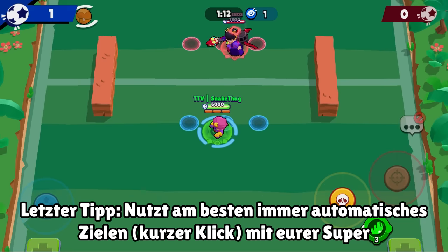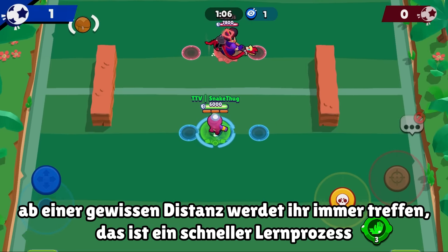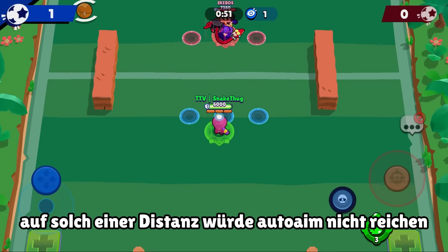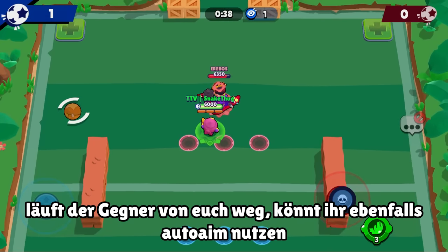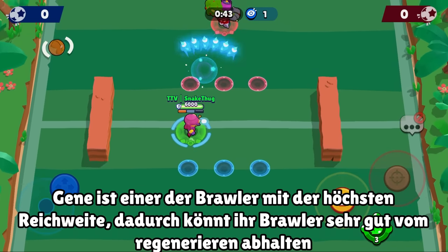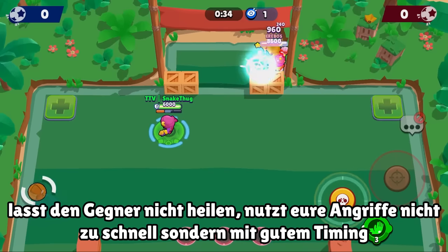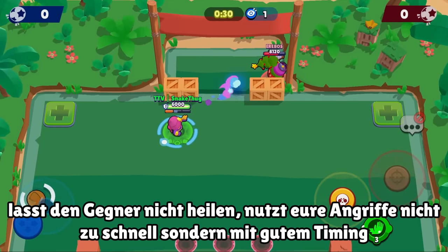The last tip: I recommend always using auto-aim on the pull. If you're close enough — like this distance — you will always hit your pull. At max range you won't hit it. Make sure you're always close enough, or that your enemy is running away from you. Also, if you hit your enemy, for example a tank running away, don't spam your shots — hit slowly but never let him heal. The Frank is hiding right now — just wait for him behind the wall.